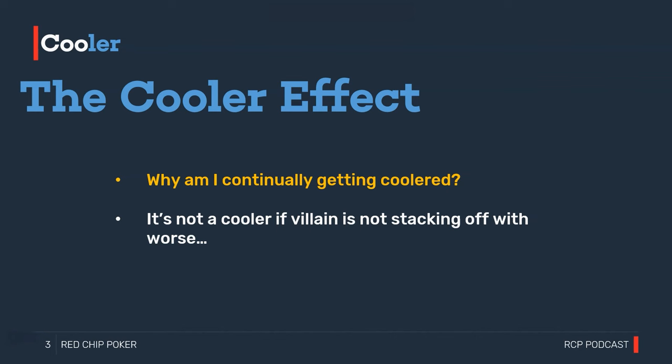This is why it's really important to identify who the nits are in the pool. We want access to HUD data and colored tags on all opponents playing a very tight range. As a rough guide, if someone has an 18 VPIP or less, we want to get a nit tag on that particular opponent.